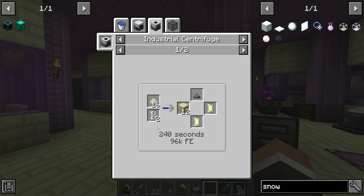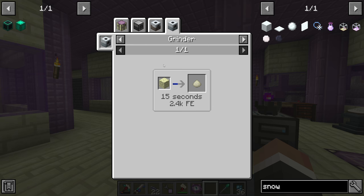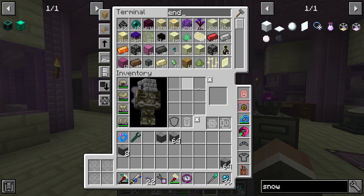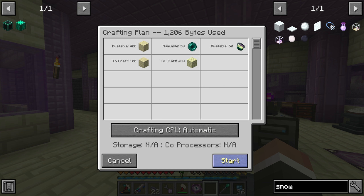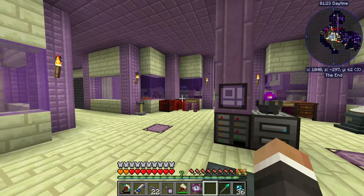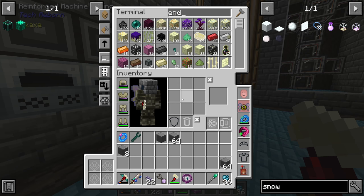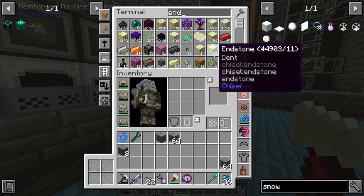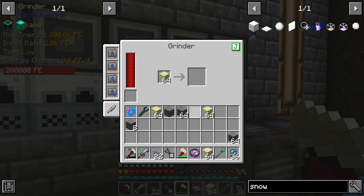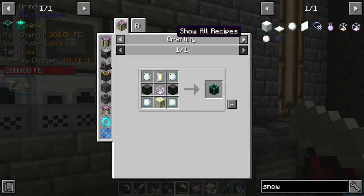Let's start making the helium plasma. First we need a ton of endstone dust — I'd like to make six sets just in case we want six quarries. We can get a few stacks by throwing endstone through the crusher. We'll request a few hundred endstone, grab that from the grinder, and run it all through there. I'm very happy with how fast the grinder is.